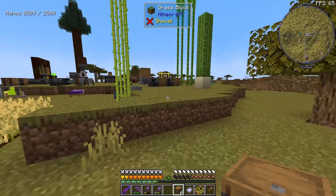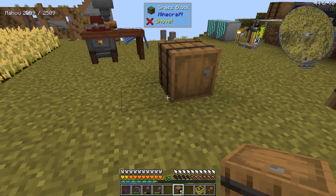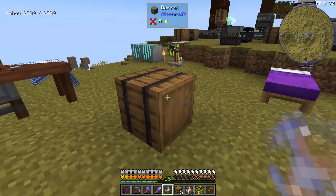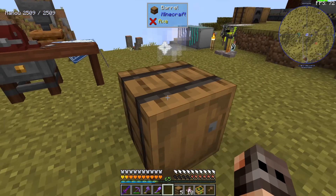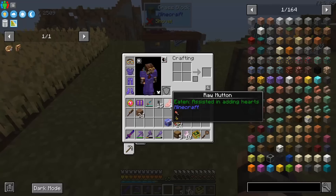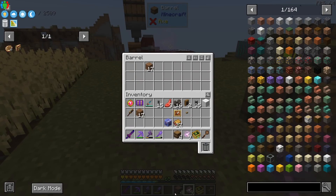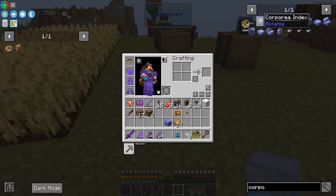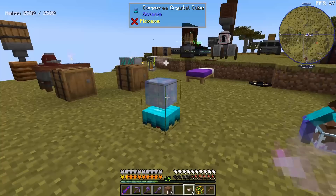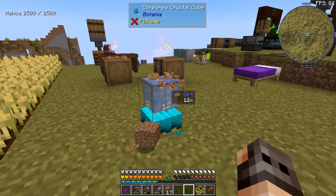This is how I want the base to work: we are going to use the Corporea network. Corporea network is an inventory management and automation system from Botania, and it's really fun. All you need is a few Corporea sparks and a master Corporea spark. The master has to go on top of an inventory like a barrel — don't put anything inside this barrel itself; it's basically your ME controller. If you have another barrel with a normal Corporea spark, you can deposit items inside, for example dirt, and request it using the Corporea index.